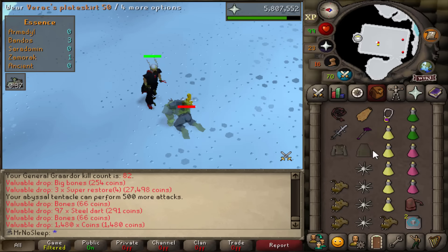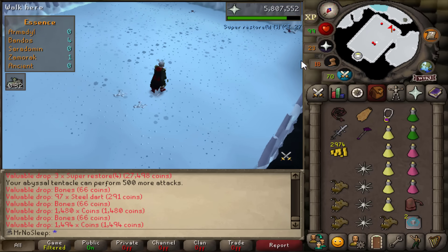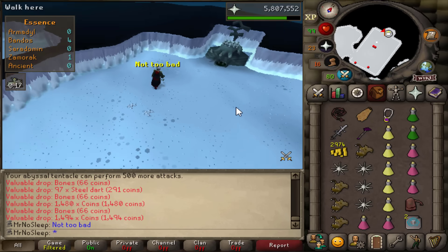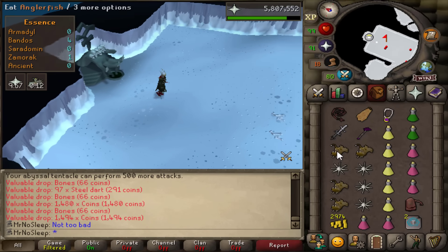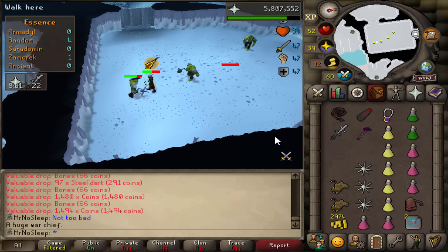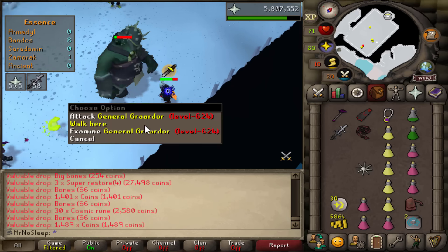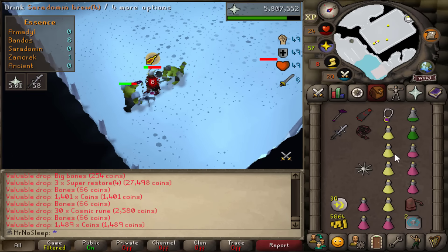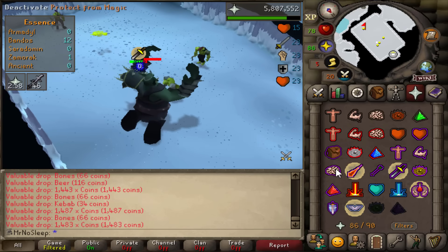Blood barrage is crucial since I don't have bones to peaches unlocked yet, so it really does help me obtain all my HP back after every kill. As long as Bandos doesn't hit me too hard with his range attack, I can usually do a comfortable four to five kill trip. If I'm really lucky with DPS and food drops, I can even extend that to six to seven kills. However, this method has a downside — sometimes he hits very often and you can only do two-kill trips. I'm not recommending this method to other ironmen out there, but I just prefer it over the range and mage method.